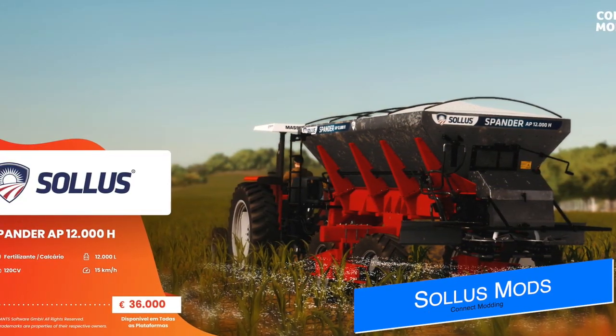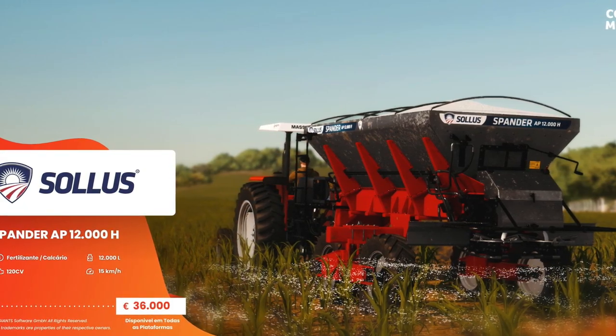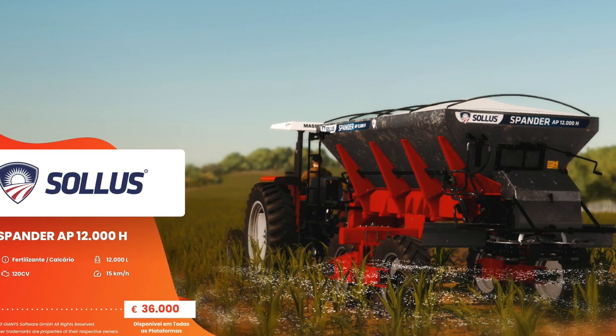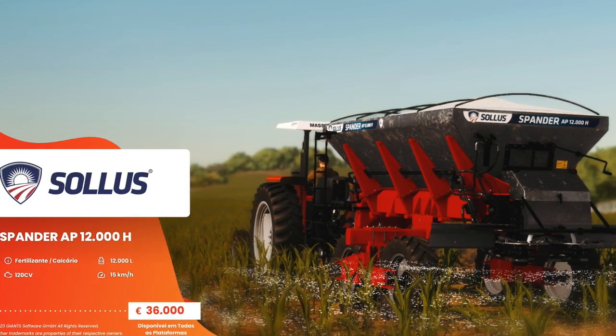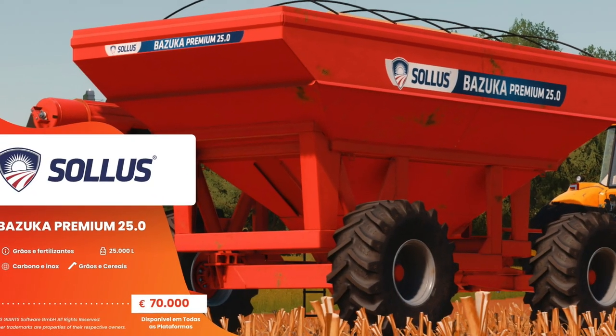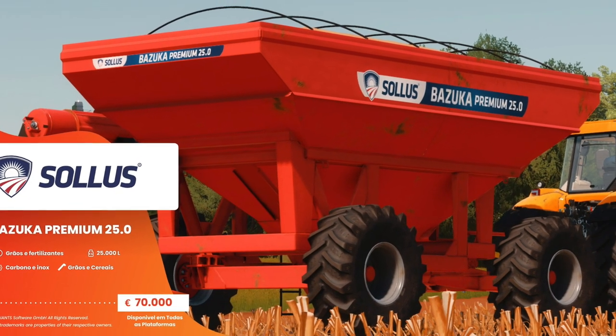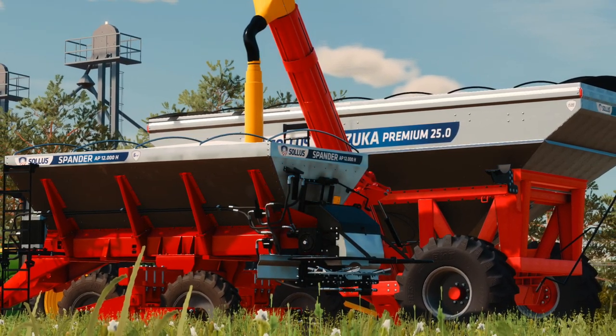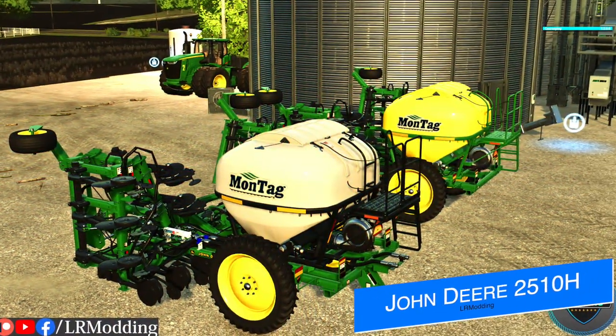A few days ago, some mods from Connect Modding were released on the mod hub and then quickly removed. Today we found out why — these mods were set to release today. The Solid Spander AP 12000H fertilizer spreader and the Bazooka Premium 25 auger wagon are both scheduled for release on the mod hub today and should be available for all platforms, so keep a look out for them on the new mod video later today.